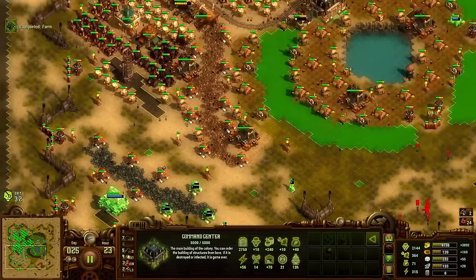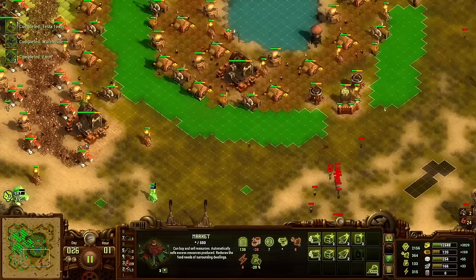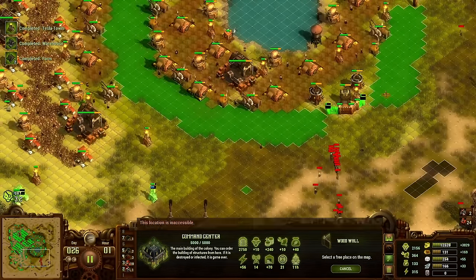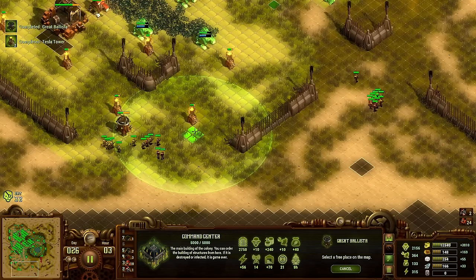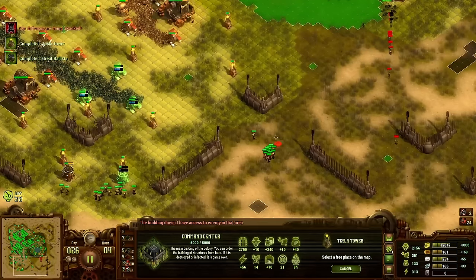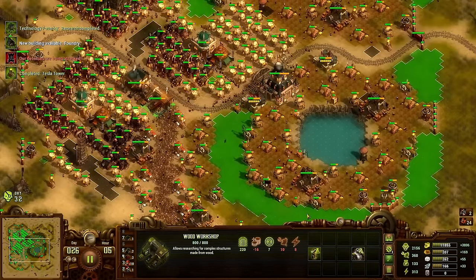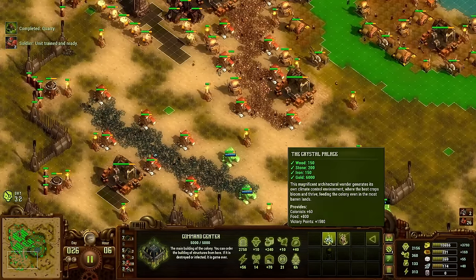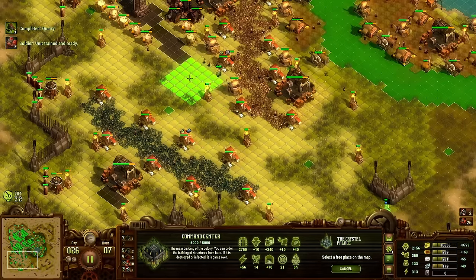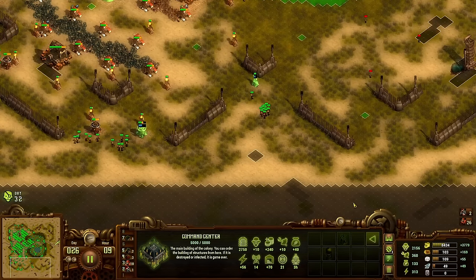What do we need — a little bit more iron? Let's swap two snipers. Let's switch to stone walls, get a food wonder.